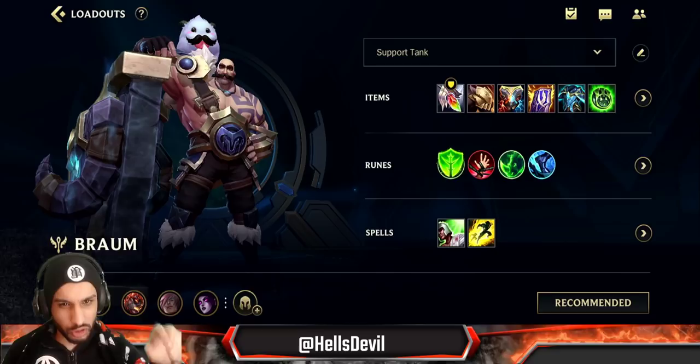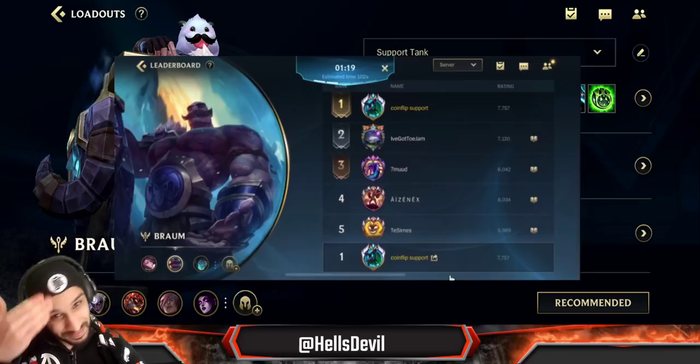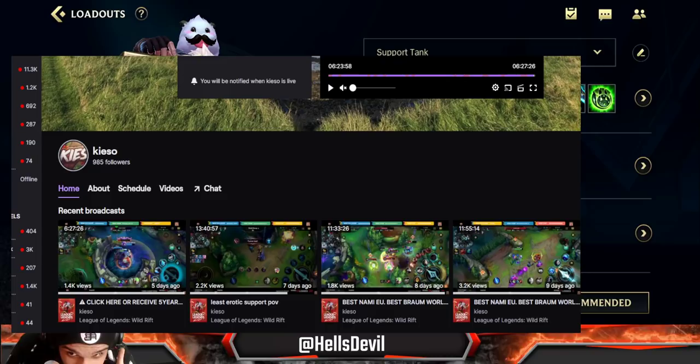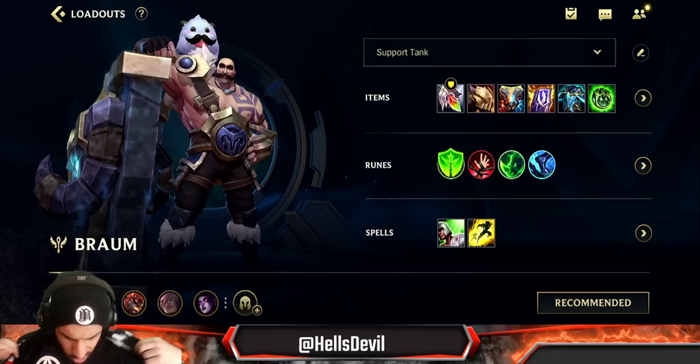What is up guys, welcome to another Wild Rift video. In today's video I'm gonna be teaching you guys how to absolutely dominate your game on Braum. To make this video even better, it is yet again a collaborated video. This time I got you guys a top one — his name is Keys, also known as Coin Flip Support. Keys is the best Braum player I've ever seen and has been top one in the EU server for the majority of times. He has a Twitch as well and has been streaming more than usual.